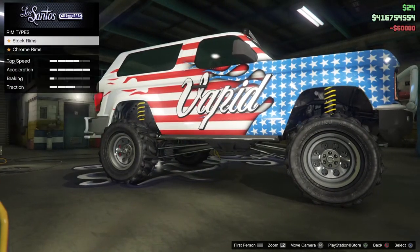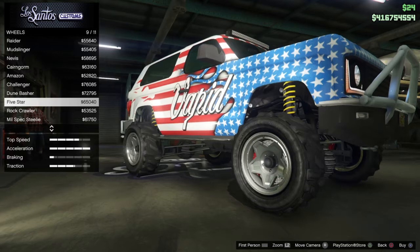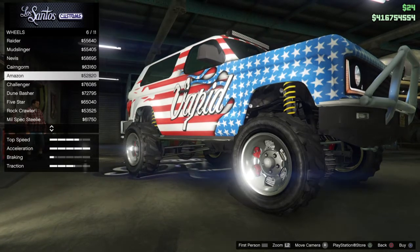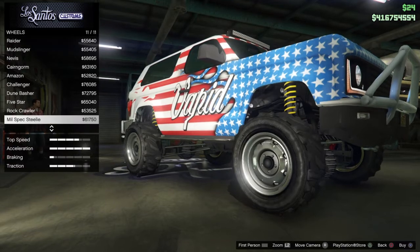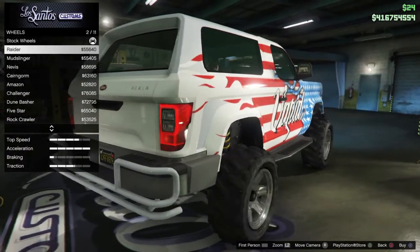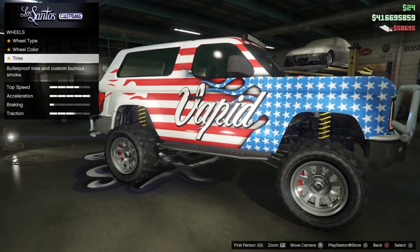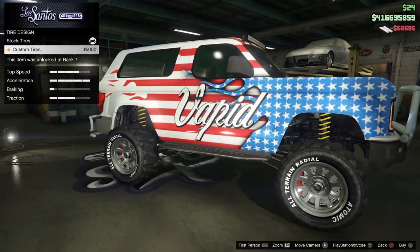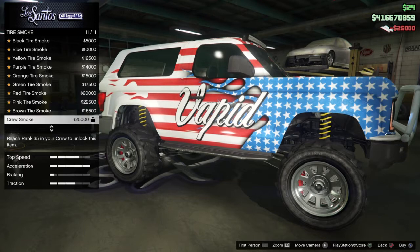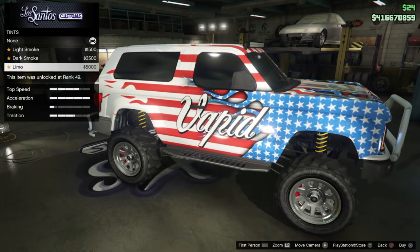Since this is an off-roader, we're going with off-road wheels. Stock chrome rims and Challenger rims range from $76,000 to $85,000. We're going to go with the Nevis — they look sharp. Tire design is $5,000, tire enhancement is $25,000, and tire smoke is another $25,000 if you want to add that. For windows, we'll give it the limo look for $5,000.